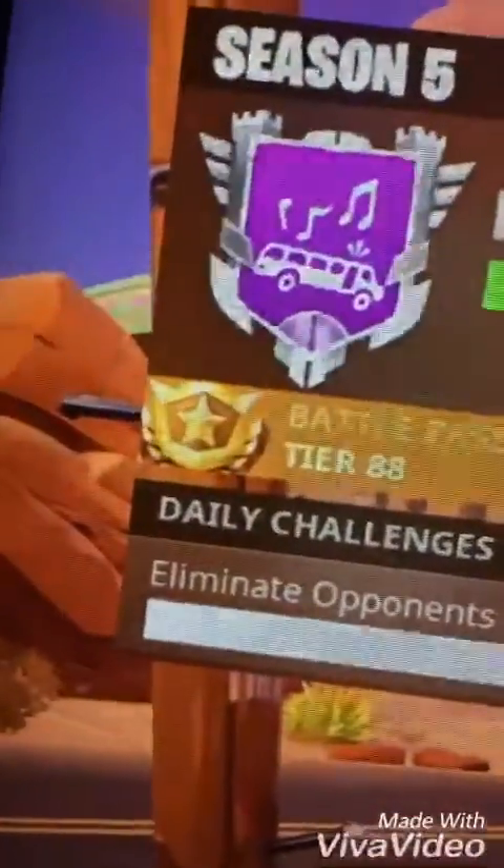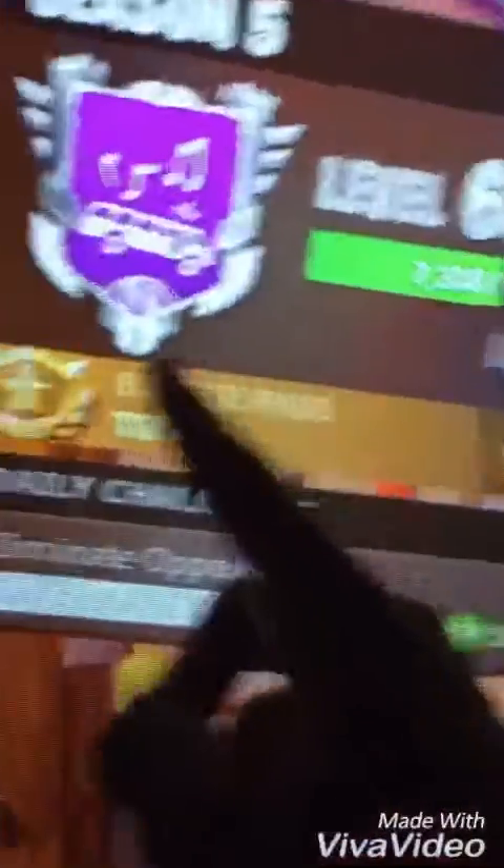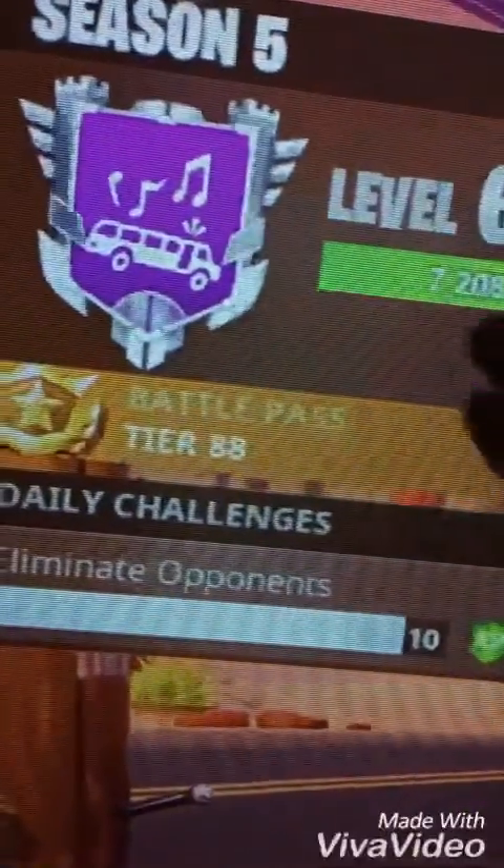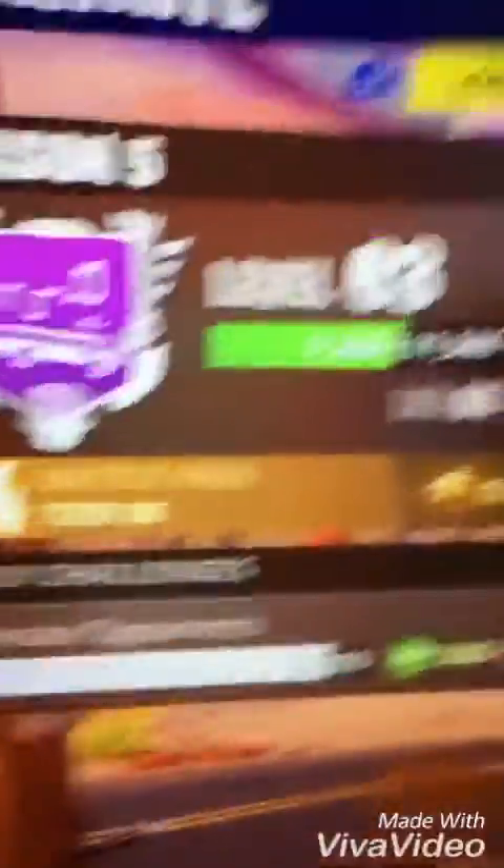Number two: you can tell by their banner when they kill you. Especially if they have a party bus icon from season one. If they have a platinum border around it, that means they're over level 40 or 60. If they have gold, that means they're pretty good too.